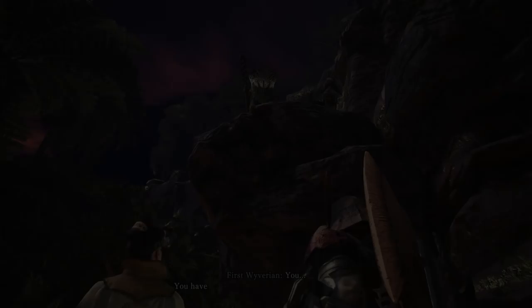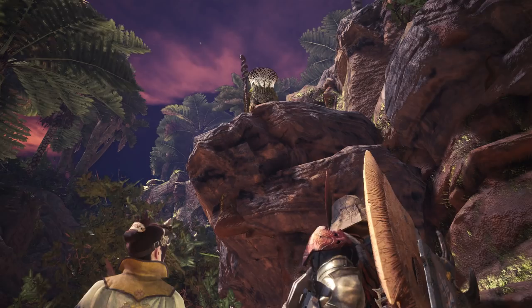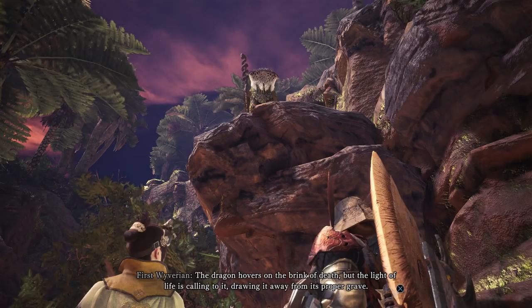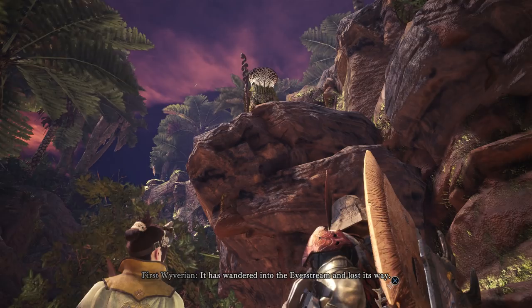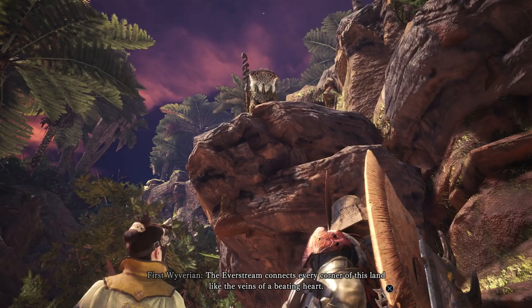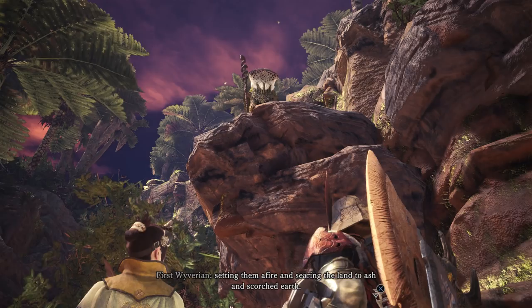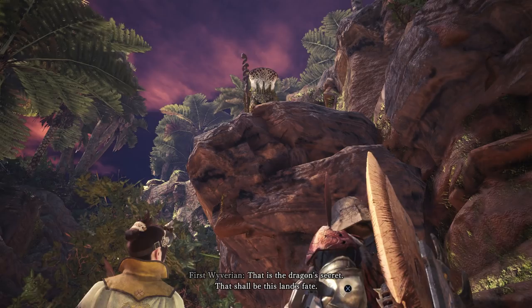You have ascended to the apex and proved yourself. Now you may know the secret of the dragon that carries a mountain of fire on its back. The dragon hovers on the brink of death, but the light of life is calling to it, drawing it away from its proper grave. It has wandered into the everstream and lost its way. Now it stands poised to perish there, brimming with fiery life-bringing energy. The everstream connects every corner of this land like the veins of a beating heart. Should the dragon succumb to death there, its glut of energy will hurtle through those veins, setting them afire and searing the land to ash and scorched earth. That is the dragon's secret.